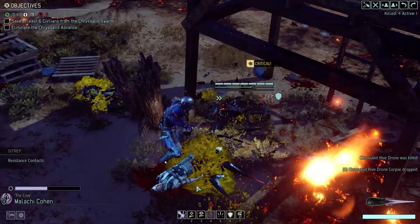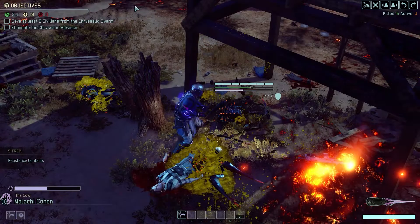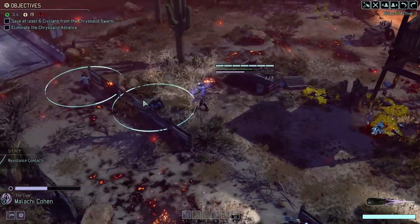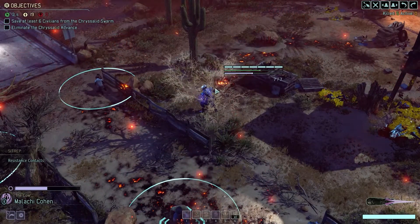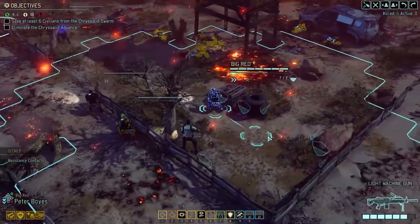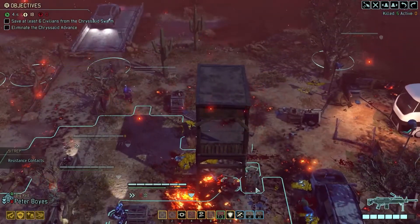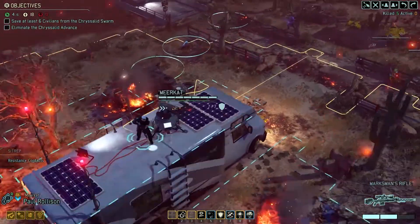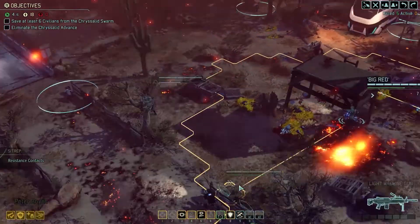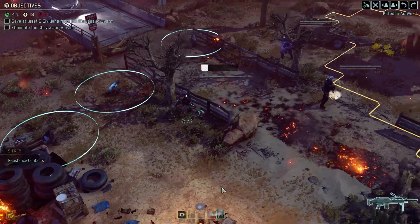Let's do that. Nice. Go over here, grab that civilian, get out of here! Good. I think elsewhere — might want to consider getting up here. That's a good spot for Meerkat actually. All right, everyone's repositioned. Let's go pistol overwatch instead.